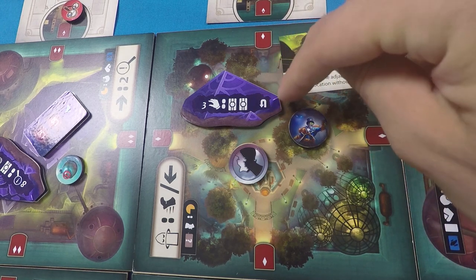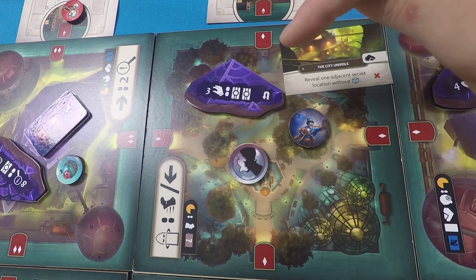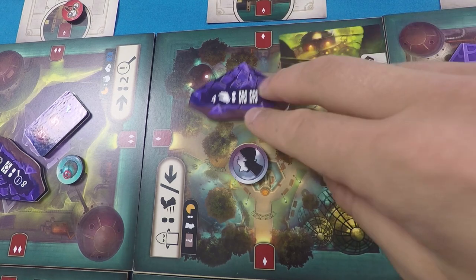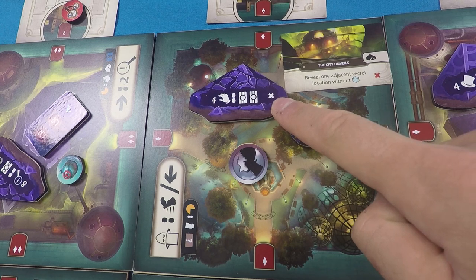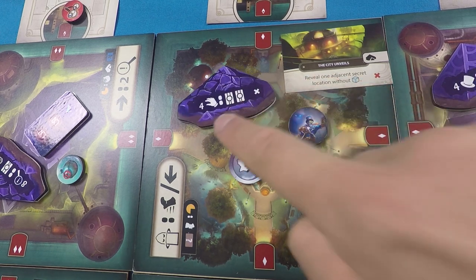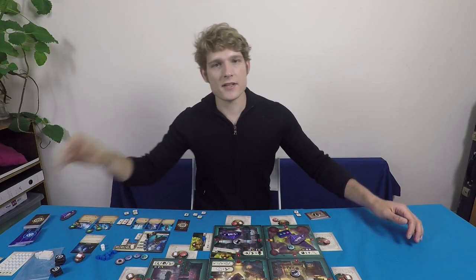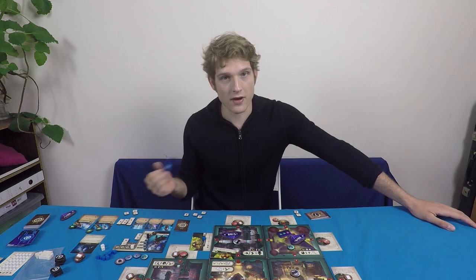The relic token's second side has a cross indicating it's discarded after use. Gained relics are added to your hand like any other item. There is no maximum hand size. Items can be played to the table from your hand for additional effects, or held for other purposes.